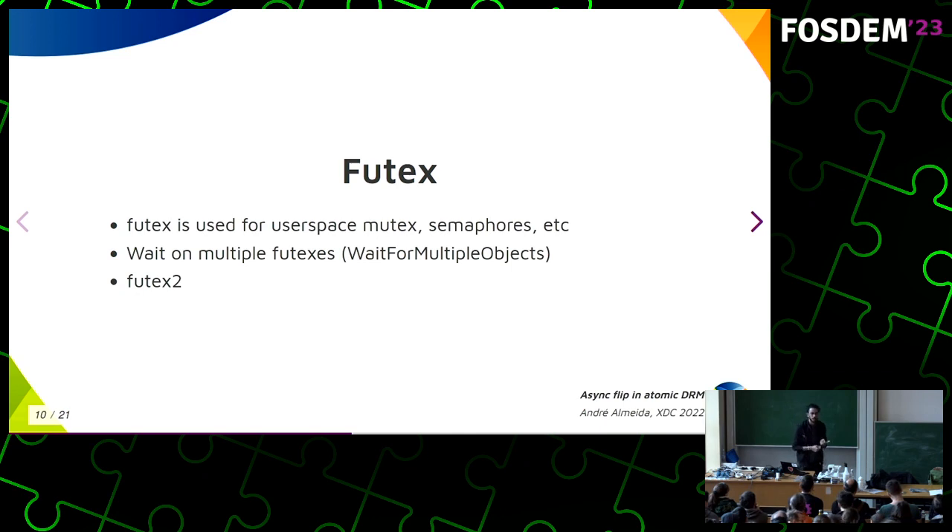This was done for gaming, but I know that some distributed systems and databases also want this operation. The Futex effort also kicked off the Futex2 project, because I was there on the mailing lists saying I need a new Futex operation, and people said okay, but first you need to solve all the other outstanding Futex issues. I spent time collecting why people were disappointed with Futex, and now we know what needs to be improved. I'm working on Futex2 to provide a lot of cool new Futex operations.